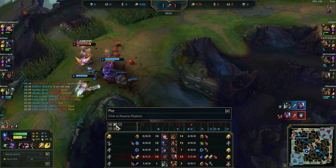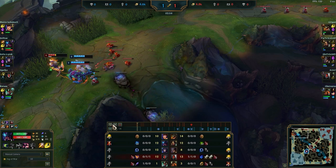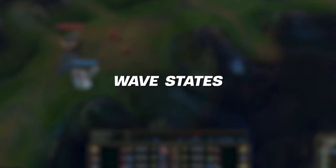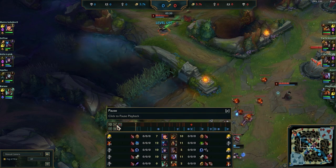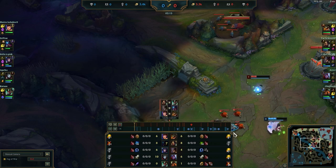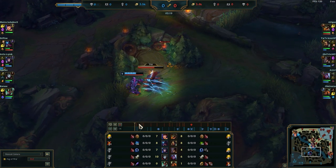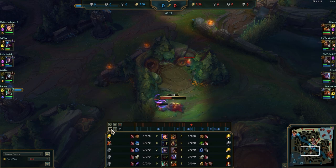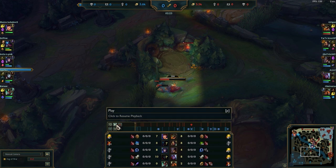The next thing is wave states — once you know jungle CS and gank timers, this is the most important thing and can be applied every single time. With wave states, it's more about what the enemy sees. I'll show you my POV. Because of my ward, I see that Rek'Sai started bot side. So he has options: gank bot, gank mid, gank top, or invade.